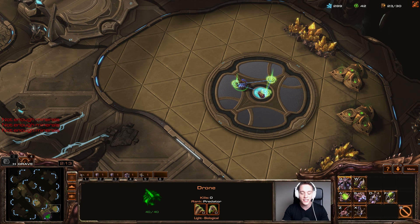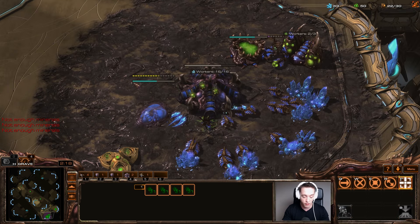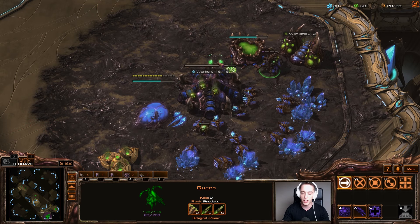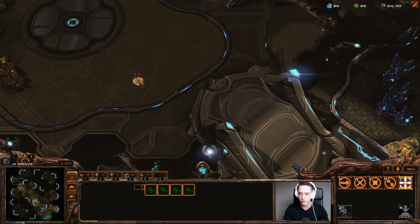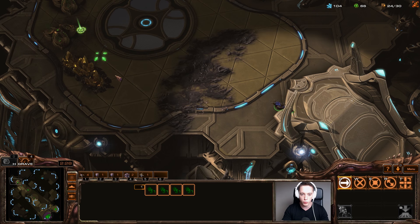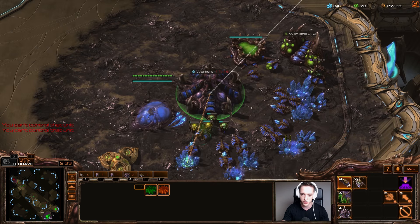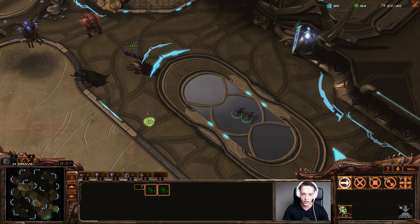If my opponent did decide to go for hatchery first himself, there's a very big chance he would have lost if I had opened up more aggressively. But there's also a very big chance he's going to be ahead in economy in this particular case. There's always a trade-off in ZvZ — if you decide to open up with a safe build, you're going to be behind against strategies like the one my opponent is going for, and he's going to have a lot of extra units.